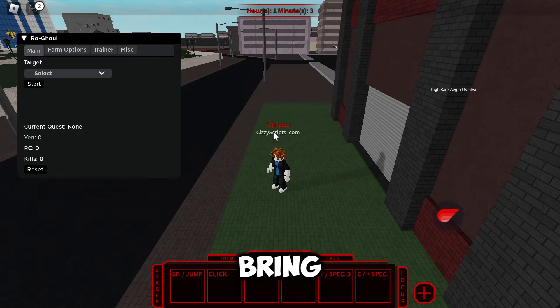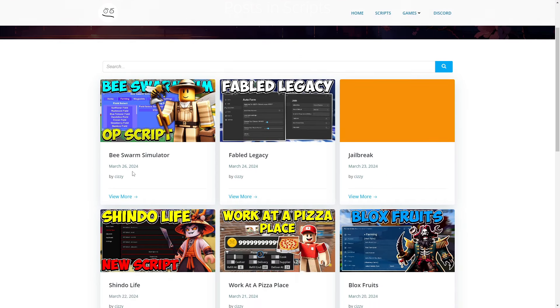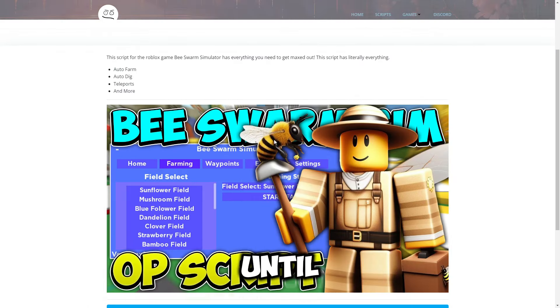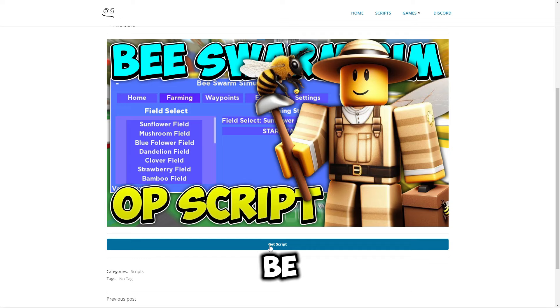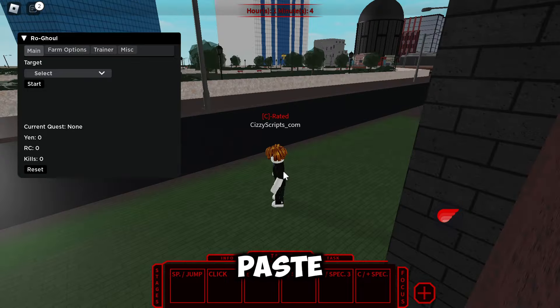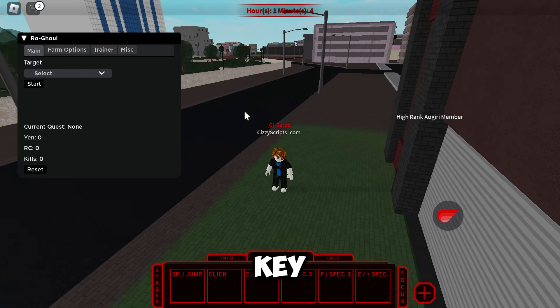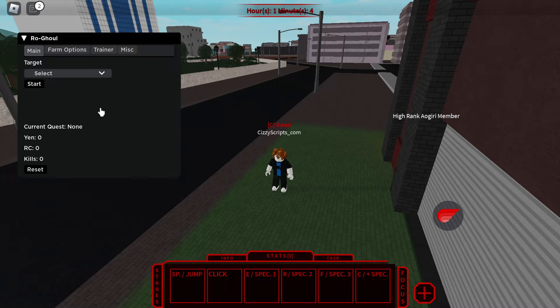First of all, what you want to do is go to the link in the description, which will bring you to my website. From there, go to the scripts page and find the game you're looking for. Once you've clicked on that post, scroll down until you see the 'Get Script' button. There will be pop-up and download ads — just close them and go through the working link, then you should come to Pastedrop. Once you get the script, paste it into your executor.